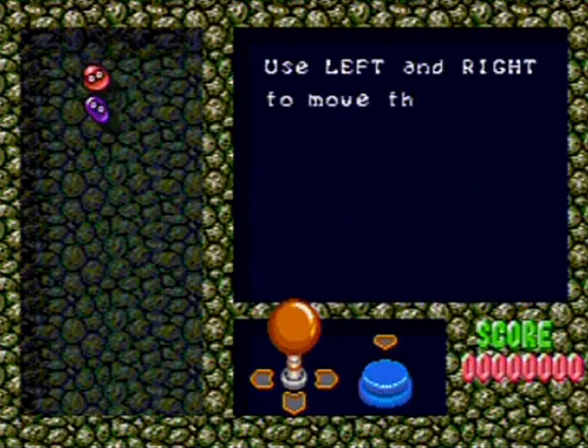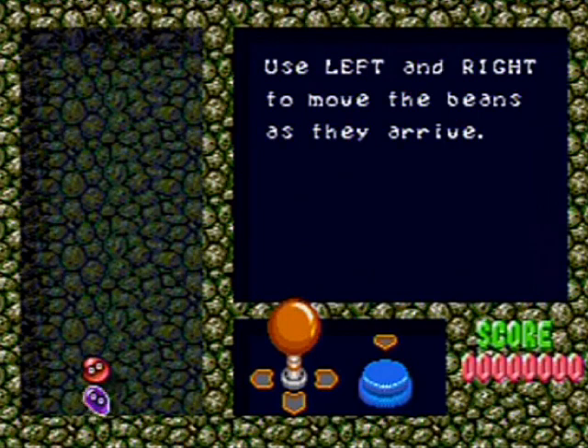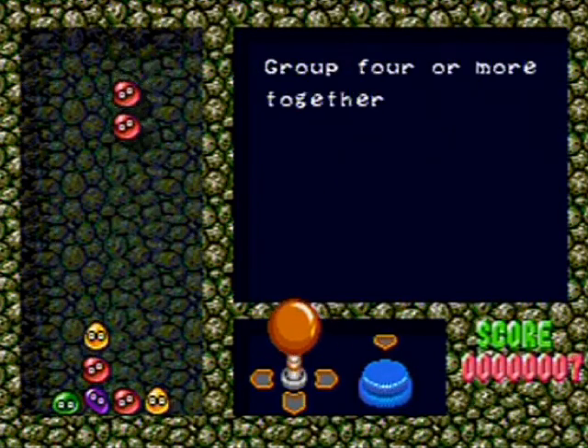This is based off the first Sonic the Hedgehog animated series, so you've got the silly robots to boot. Here's a little tutorial on how to Puyo Pop — or I should say, Mean Bean. Match the colors, press down to speed up descent. You even get some arcade controls.